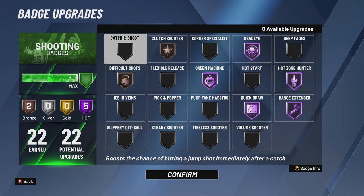Tip number four: make sure you have the right badges on. None of the shooting badges are bad but you want the absolute right ones. Quick Draw is a preference badge — I like my shot as fast as possible. You can use gold or silver; I know people that shoot really well with silver Quick Draw. But I recommend using the fastest shot possible, especially against good defenders that know how to bait and close out.